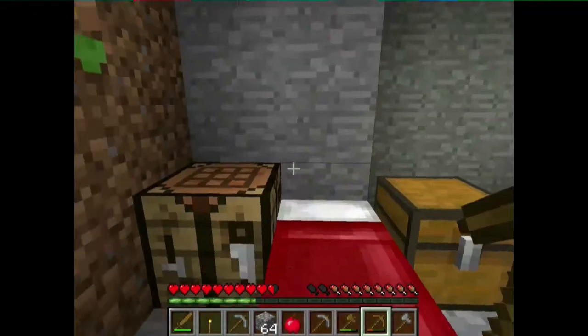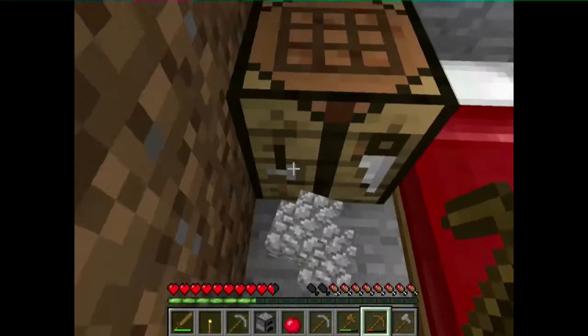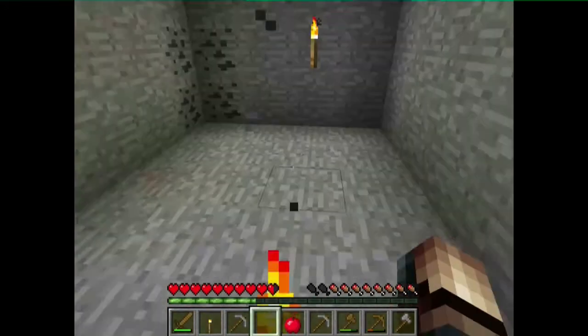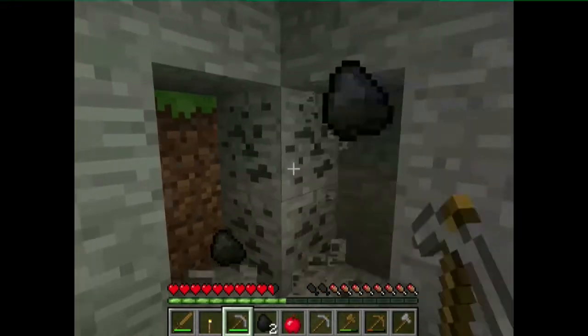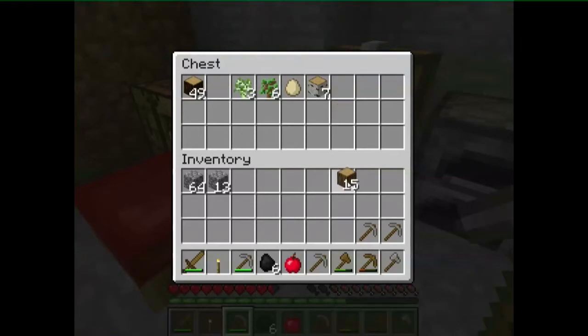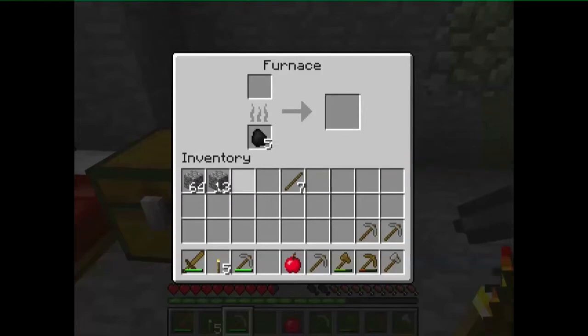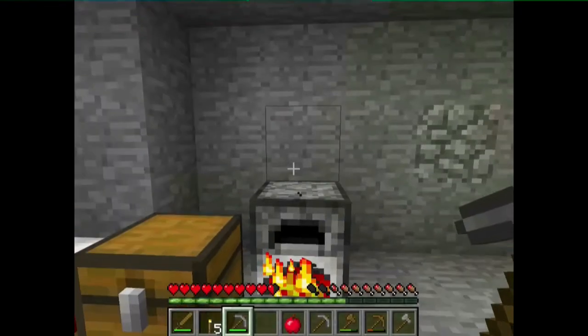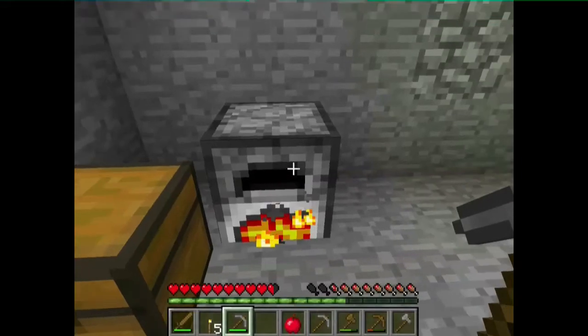I have found some coal, which can be used in a furnace — you make it like this. So now we have a furnace. You can use the coal to smelt food and meat of course, and you can make torches with them. Let's make some torches because we need them anyway. This is how you make torches — very nice. You can also use coal for cooking meat, and as you can see, you make stone blocks like this.